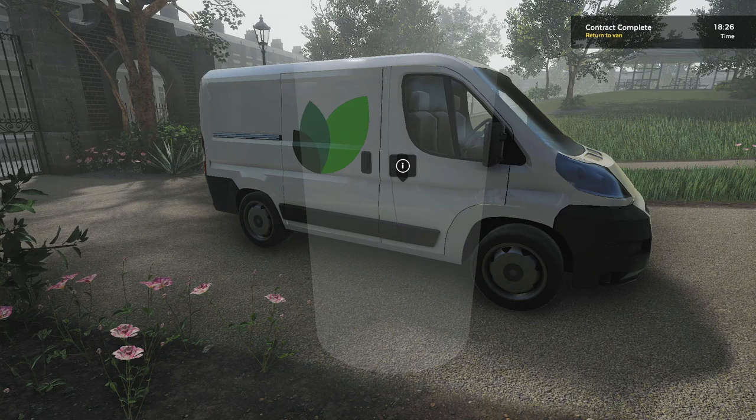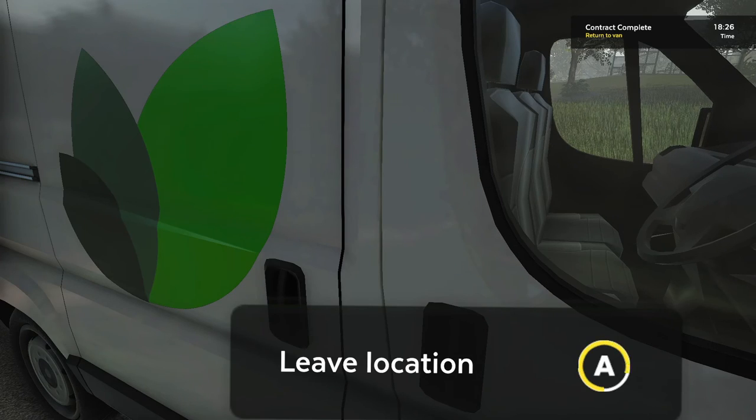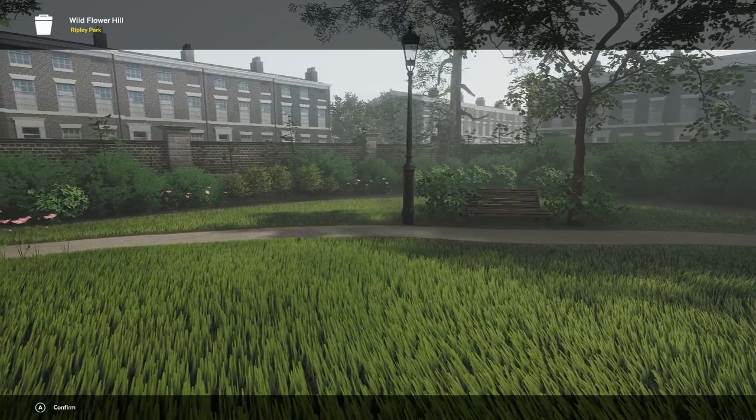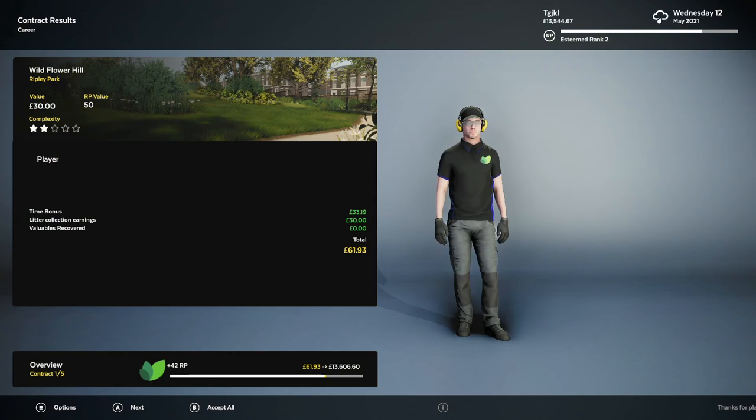Welcome back, ladies and gents. Lonely Achievement God has returned with some news. I took a little pause and confirmed the level we have not gotten the valuable on — that is 64 Coveville Street. Going back through all of my footage, I noticed it pop up once and we skipped it. So what we need to do from here on out is look for the 64 Coveville Street contract, and if we do get that, we'll be able to pop the valuables achievement.